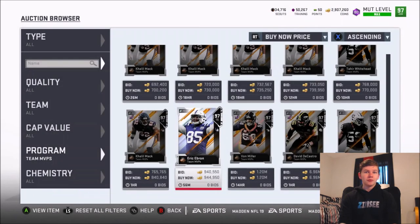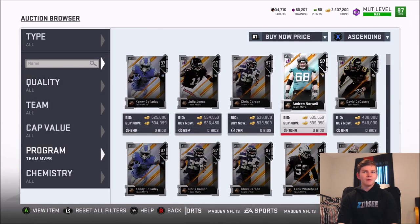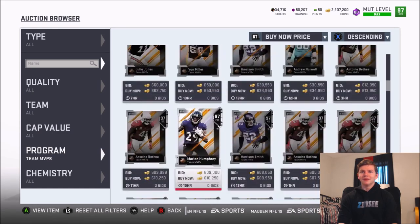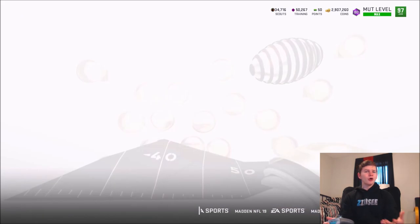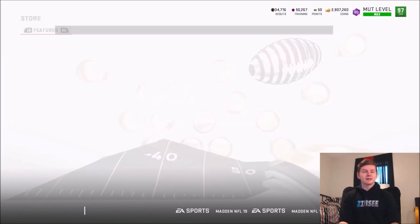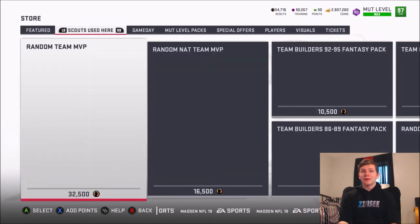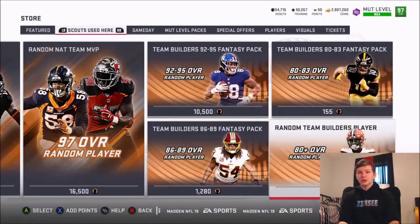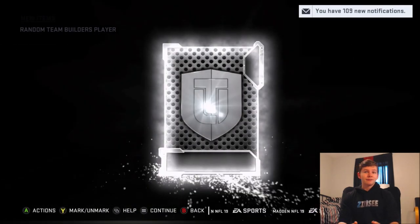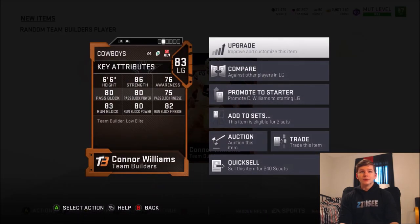There's Eric Ebron if you want to pick him up — definitely looks like a pretty solid card. It just doesn't make sense how Kiddo was way better by a lot in terms of stats, yet Ebron is the 97 overall versus Kiddo's 96. With that said, let's go ahead and get into some packs. There are some game changer packs in the store — we're gonna do some random team builder packs and other packs and see if we can luck out pulling these new guys.